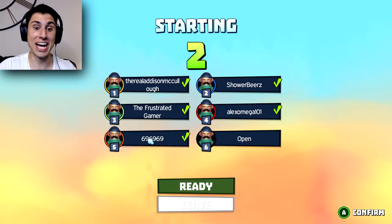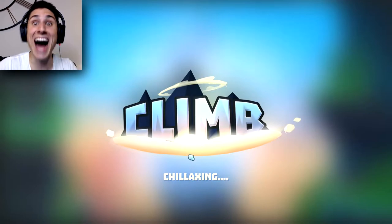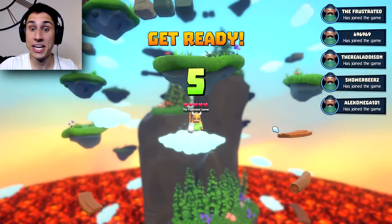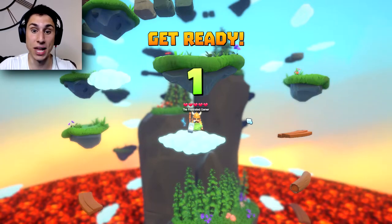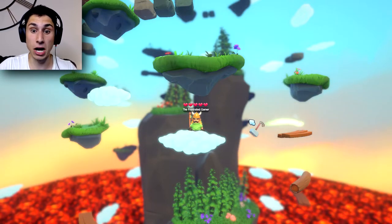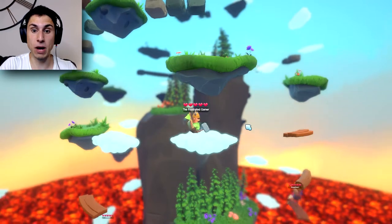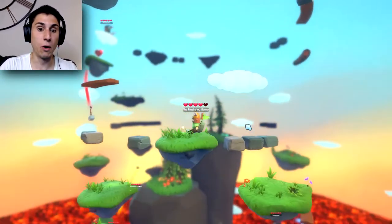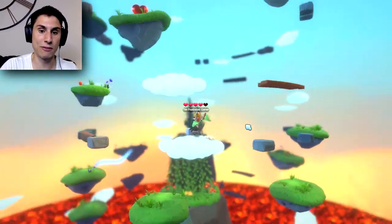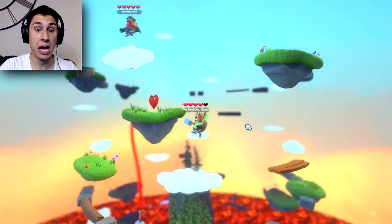The Frustrated Gamer is right there. I'm hoping he's pretty good — and I have no idea how to play, not even a clue. Do I press the space bar? Do I move with the space bar? I can double jump. I don't even know what I have to do. Do I have to get all the way to the top before everybody else? I don't know.